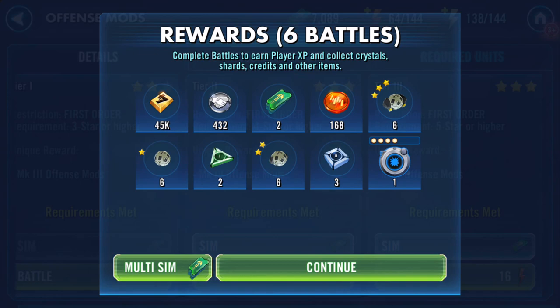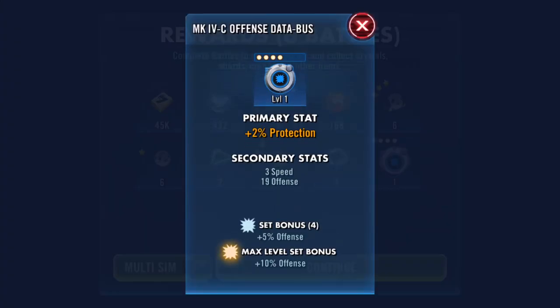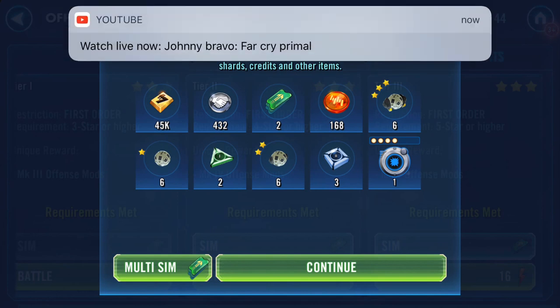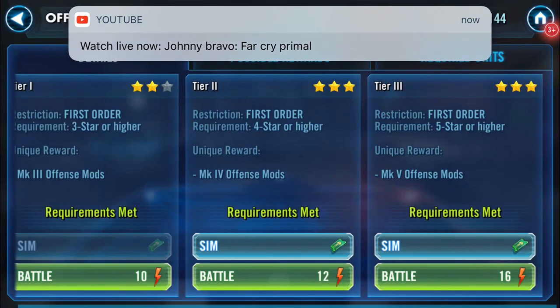Oh, it's a four-dot, but it has speed. 16% protection is what that will yield as the primary stat, and speed or offense will either increase twice or once. Okay, so far cry primary.